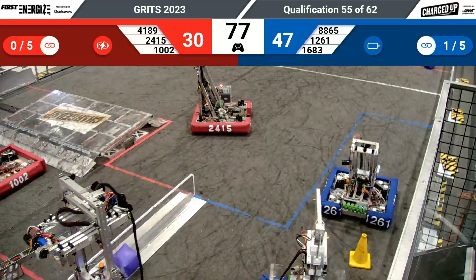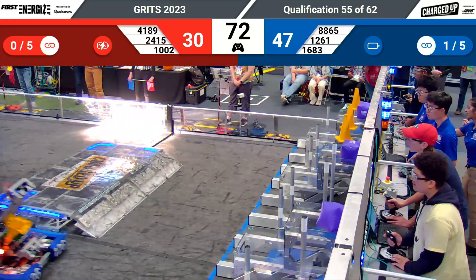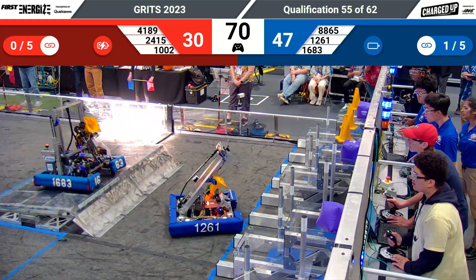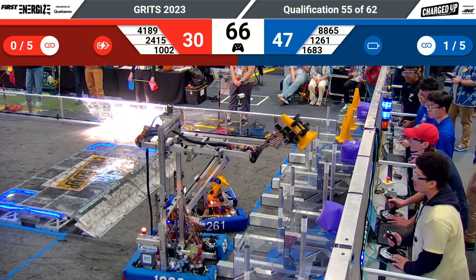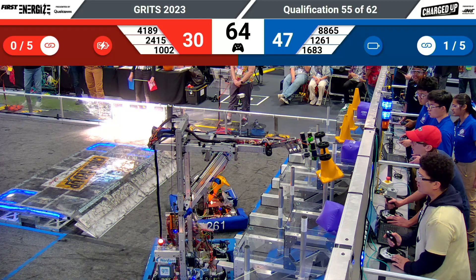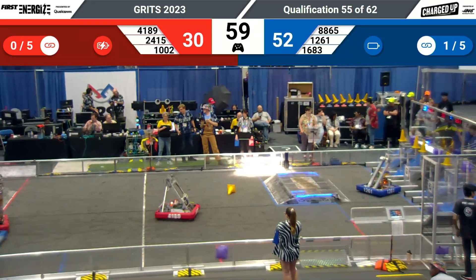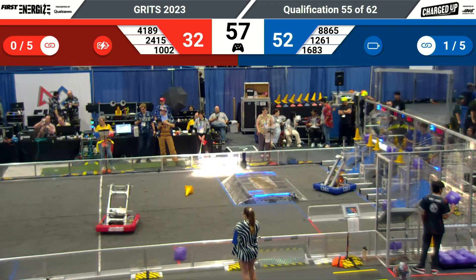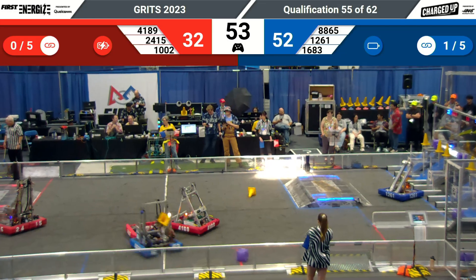12-61 is back in the game — they're in the Blue Alliance community zone grabbing as many pieces as possible, followed by 16-83. Both of these teams working hard together to cycle as many points as possible. 16-83 with 12-61, though 12-61 seems to be stuck again. It looks like 41-89 is playing some strong defense on 16-83, making sure they can slow down their cycle times by any means necessary.